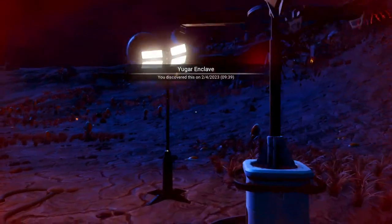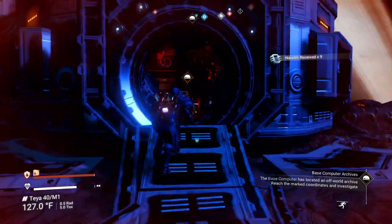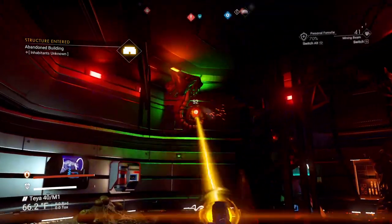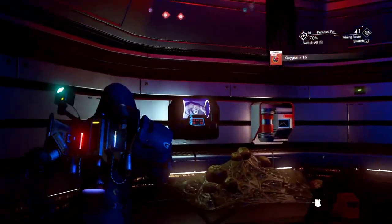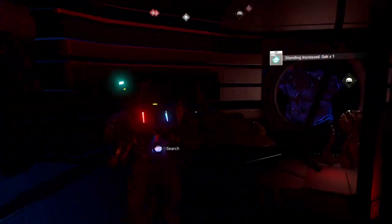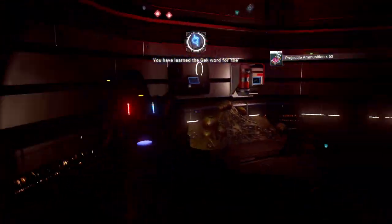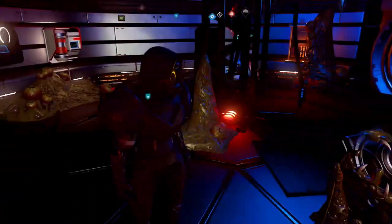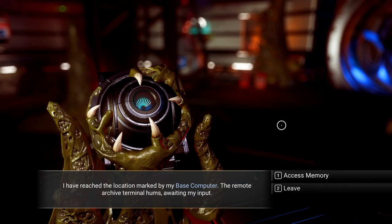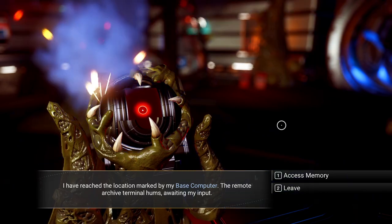Good place to build an extreme Sentinel planet base. Life Support Shop — very nice. Grabbing some resources. Turning on some lights to see around — got a word of the day: 'the.' Fantastic, learned the word. Now at the Remote Archive Terminal. Entry reads: 'The remote archive Terminus hums, awaiting my input. Access to memory — attempting to read memory.'